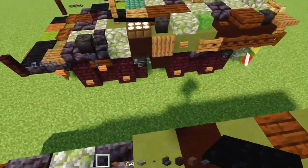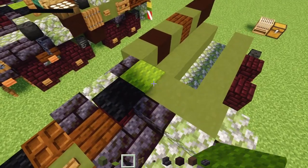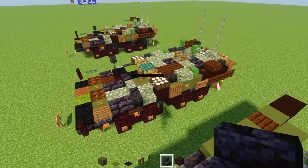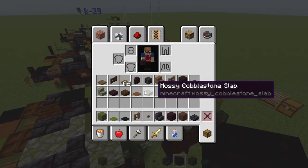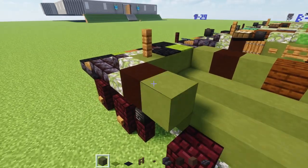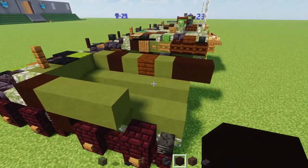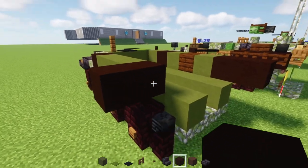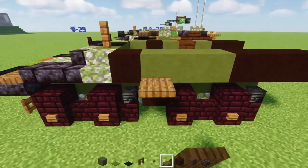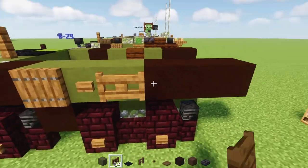For the back we'll add a row of three green terracotta across. Then we'll add a green carpet, a black carpet, and a spruce fence. Next, let's add a black terracotta right over here behind that stairs, then three green terracottas, and then a black terracotta underneath in the middle of the wheels. Then we'll add three black terracottas on the back side. To the side we'll add a spruce trapdoor — open that up — a spruce button after it, and then a spruce fence gate.